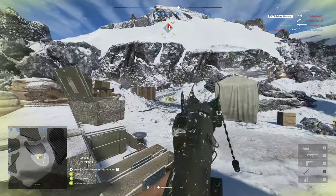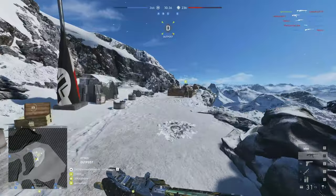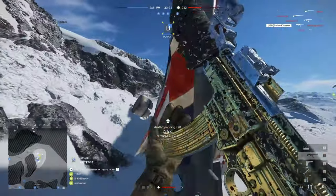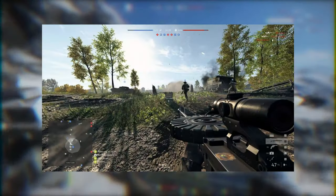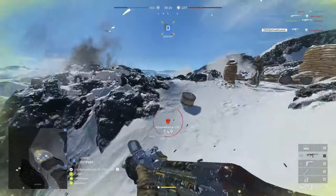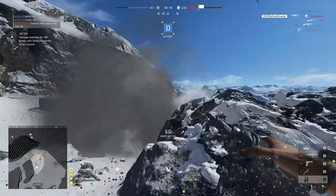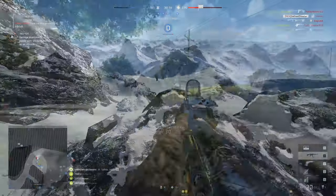In our basics category, we have the understanding of ammo resupply crates and the different types available. There is the pouch, which only resupplies your primary and secondary ammo. Then there is the crate, which — besides resupplying primary and secondary ammo — also gives you one additional gadget if you can carry one, usually in the form of mines, rocket launchers, AT grenades, or even smoke grenades if you're a medic.